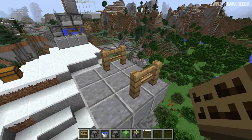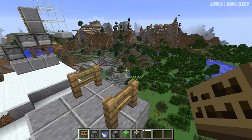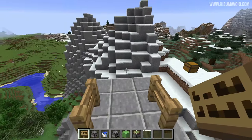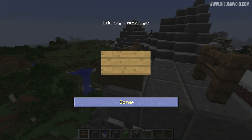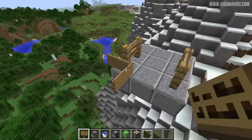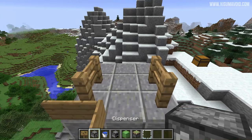We start off with our three-by-three base platform. The fence posts go towards the side where you want to launch out — if this is the way you want to go, put them at the front. If you put them in the other direction we're going to end up flying into that, which is no good. Then you want to put a sign on this fence post, and then put a sign on the side of this one — hold down shift when you place it.